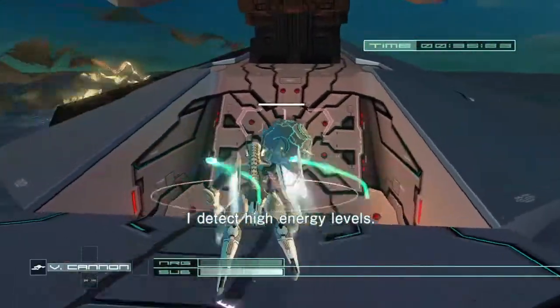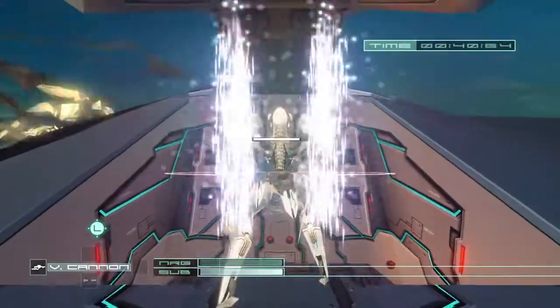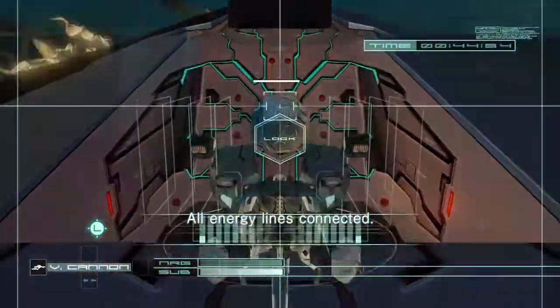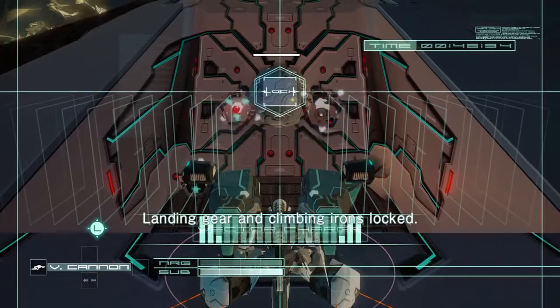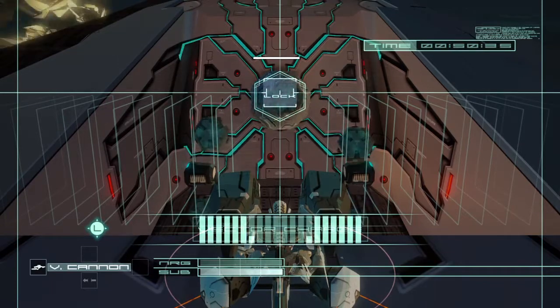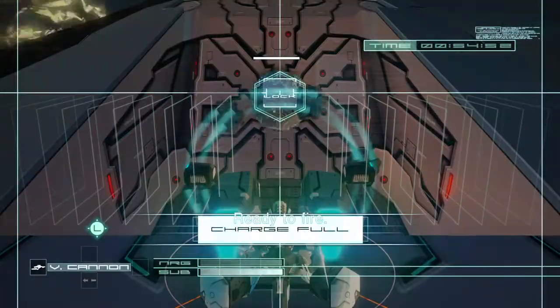I detect high energy levels. Shift to vector cannon mode. All energy lines connected. Landing gear and climbing areas blocked. Inner chamber pressure rising normally. Light ring has started revolving. Ready to fire.